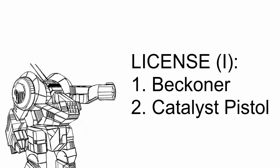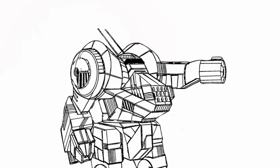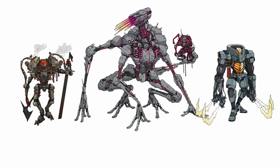On to the rest of its license — there's Beckoner and Catalyst Pistol in the first section. Beckoner is an invasion tech upgrade that gives you 2 additional options. The first one, Beckon, teleports both the target and you into each other's place — if you're a Loki main in Warframe, this is pretty much up your alley. The second option, Summon, pulls any character close to your target even closer to them.